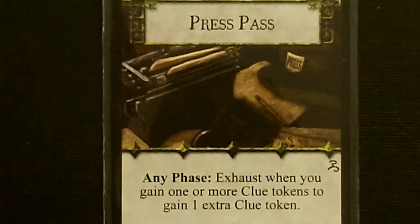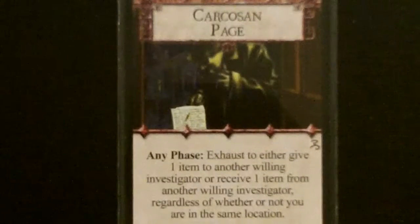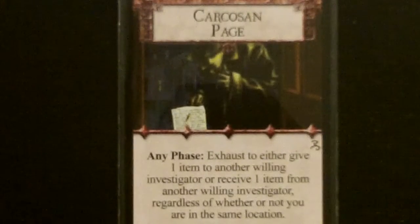Our second common item is the Press Pass. During any phase, you can exhaust when you gain a clue token to gain one extra clue token. Clue tokens are always important, especially going up against the ancient one that Shishio suggested we use. For our unique item, we got the Carcosa Page. During any phase, you can exhaust to either give one item or receive one item from any willing investigator, regardless of where they are in Arkham. This is pretty good, especially combined with her Press Pass — we can pass it around and help whoever is getting clue tokens get more.